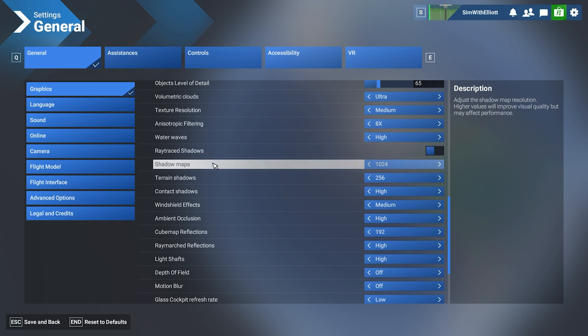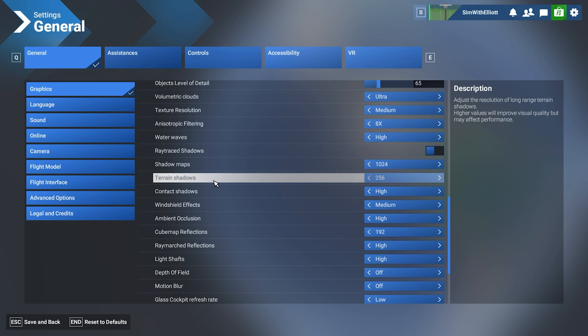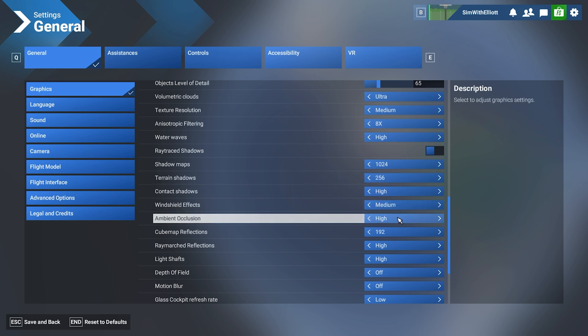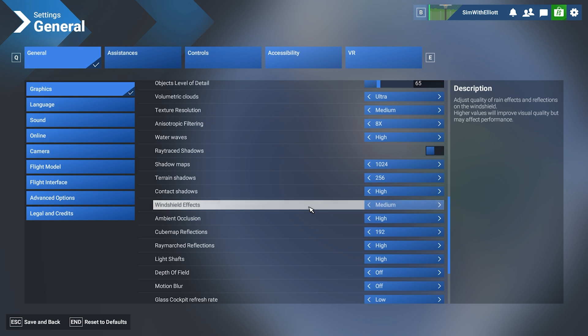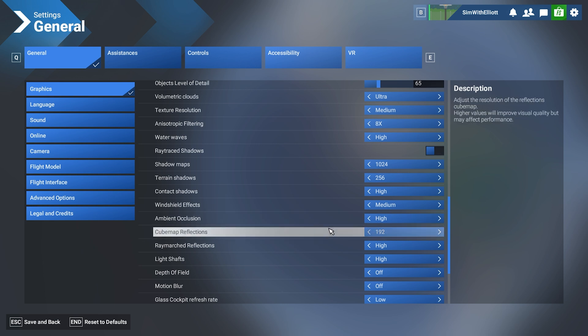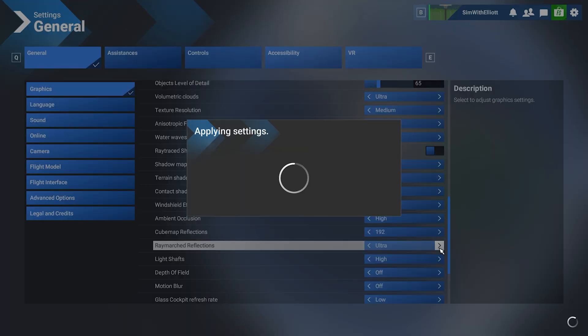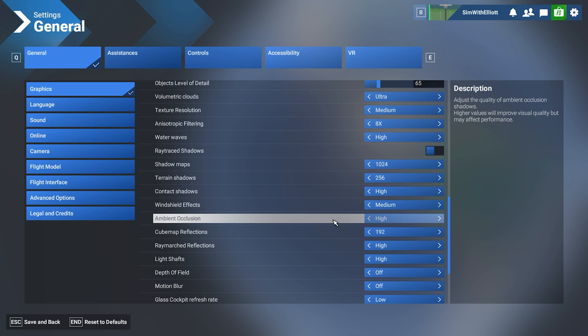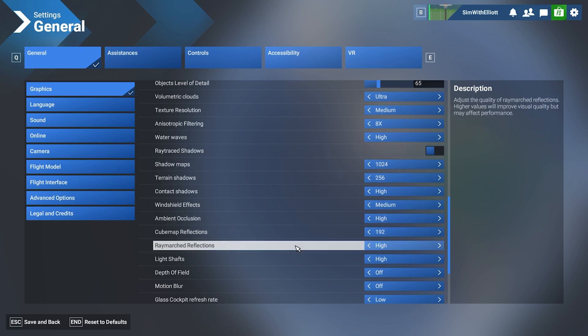The rest of these settings you can copy. Shadow maps: 1024. Terrain shadows: 256. Contact shadows: high. Windshield effects: medium — on medium it still works correctly. Ambient occlusion: high — you could sacrifice this and turn it down. Screen-space reflections: I would put it to 128 if having issues. Raymarch reflections — I used to have this off, however I found that mainly for reflections and shadows, ray tracing makes a big difference for me.